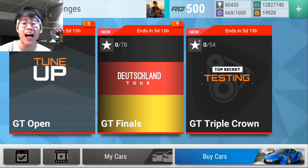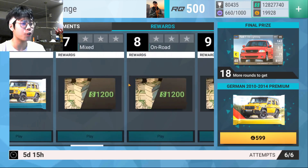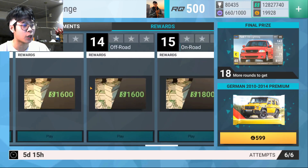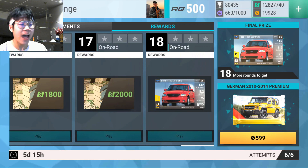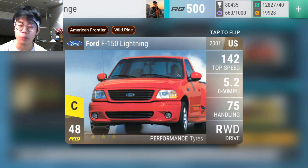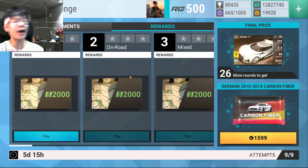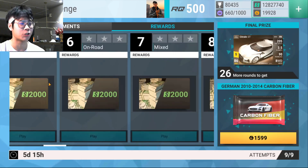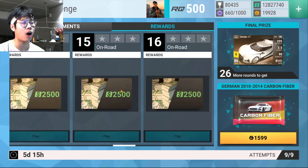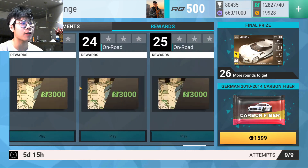We also have the GT Open with six attempts — making it six-nine, very nice. For the GT Open you can get an aluminum German pack, a premium German pack, and the collectible super rare is the Ford F-150 Lightning. To be fair it is a collectible car in real life, so that's pretty cool, but it isn't really a gameplay-changing car. For the GT Finals prizes you get the Citroen GT, a ceramic pack on the ninth round, and a carbon fiber on the 18th round.